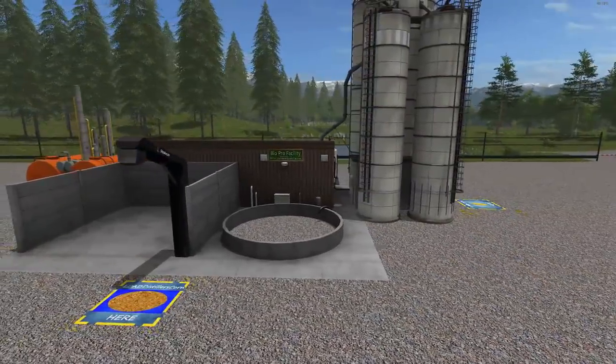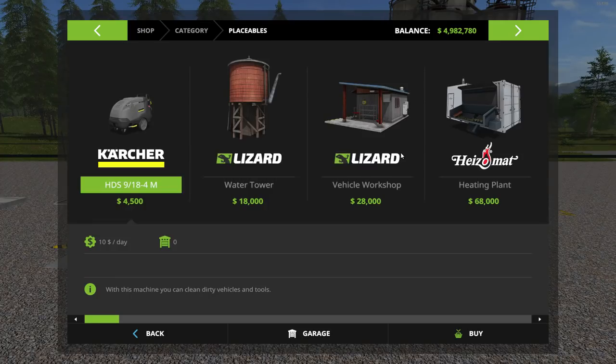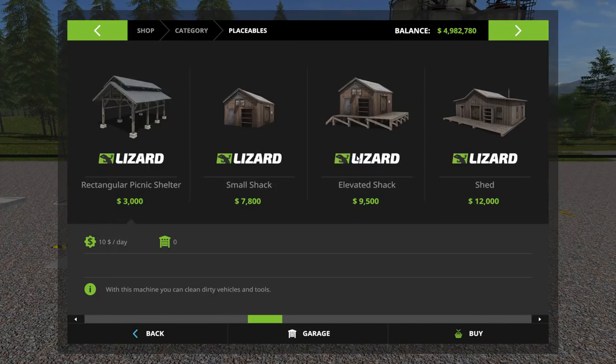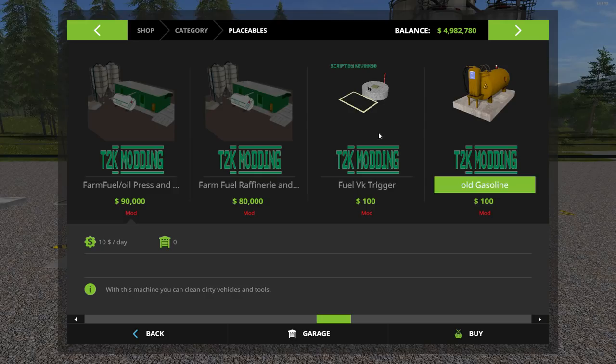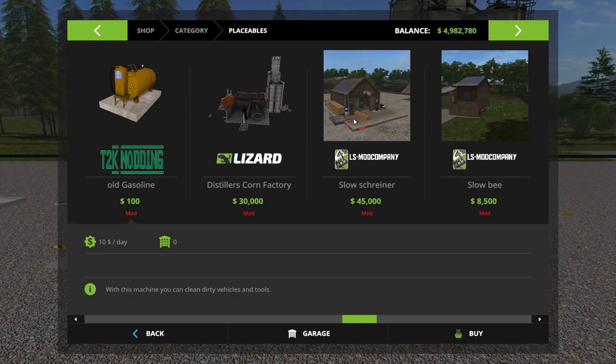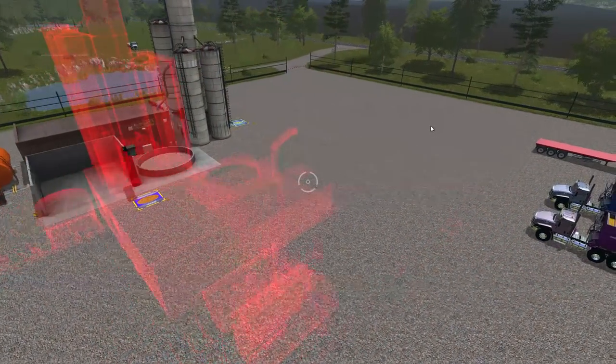Let's go over to the shop — it'll be under placeables. There are actually four pieces to the oil refinery but let's not jump ahead. Here is the Distiller's Corn Factory — $30,000 in the shop with a $10 a day maintenance fee, and that's what the setup looks like.